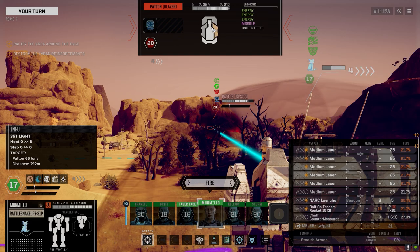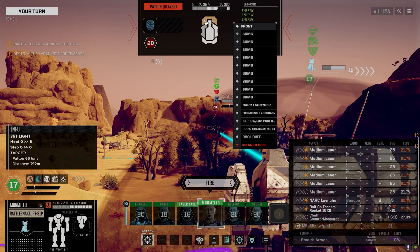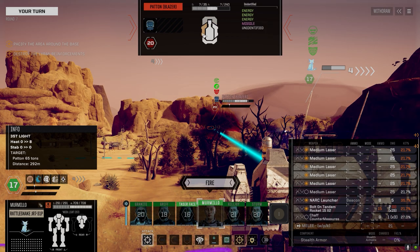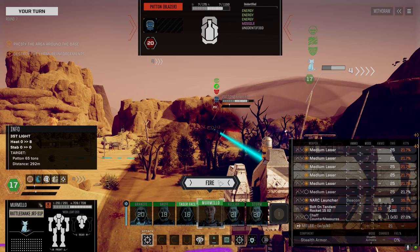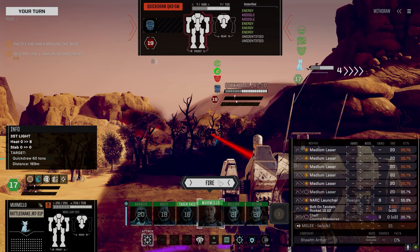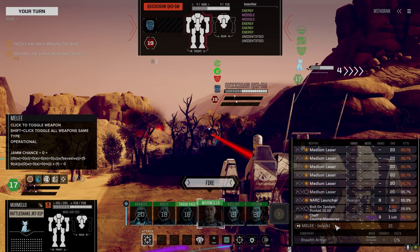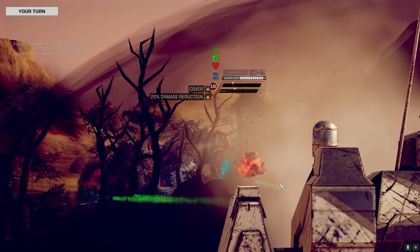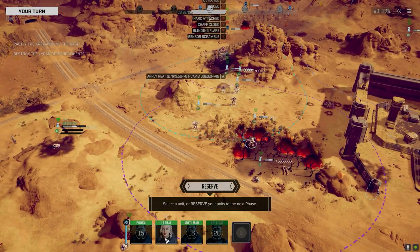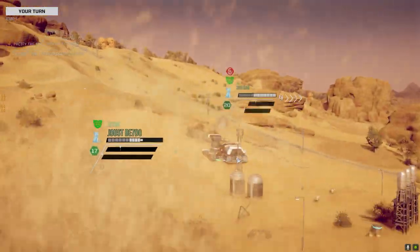Definitely better than the Quickdraw. Not going to fire everything - leaving the tandems off, saving that for the vehicle. But shooting the NARC beacon. Two hits, the beacon's on. Receiving you. Alright back it up. Thank god this thing's got long range weapons - keeps it in the battle. Still shooting at this guy. 15 ER rounds left - a couple hits, not bad.